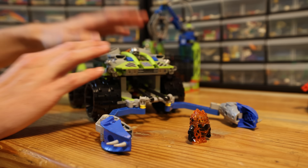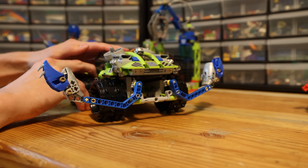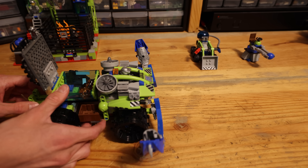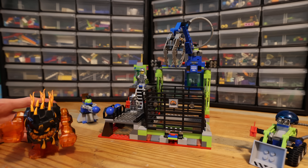The Claw Catcher has some of the best functionality, because there are lava monsters and we must somehow keep them locked away. We're able to open up the water tank, then grab the lava monster and trap him inside the water tank so that he can't harm anyone else.